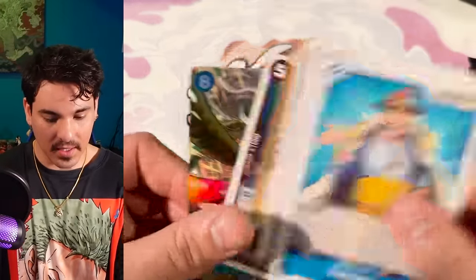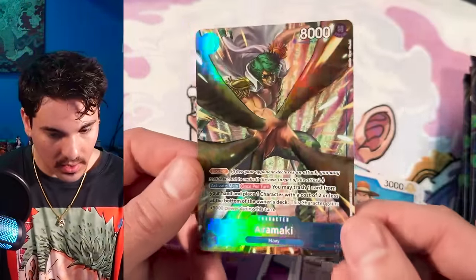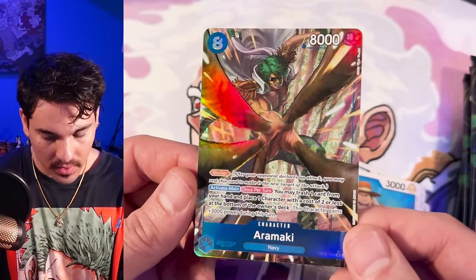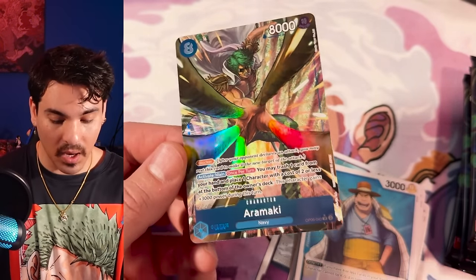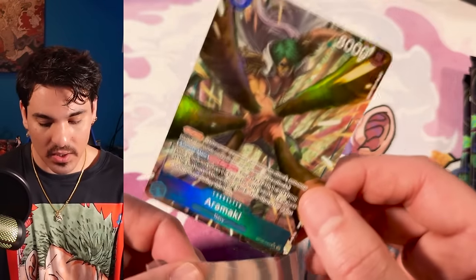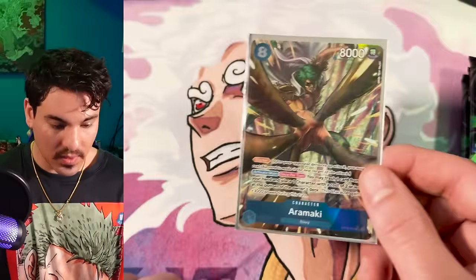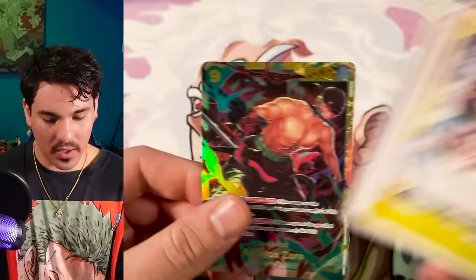Haven't seen one yet — Aramaki! This is the green guy who comes to Wano and busts things up. So this is one alt art. It's possible we're going to get an alt art or a secret in this box, or maybe an SP also takes that slot. So far we've only seen boxes with two hits.